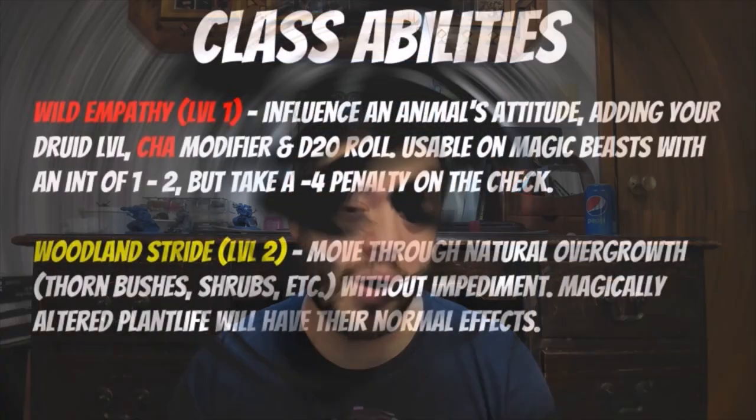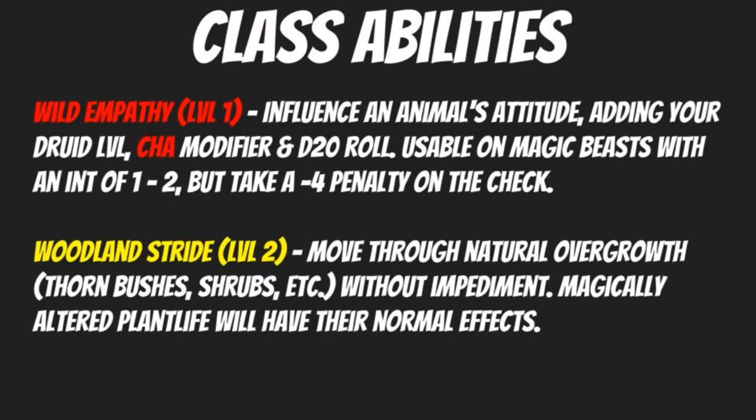At level two, we get Woodland Stride. You move through natural overgrown terrain without impediments — thorn bushes, shrubs, and any kind of overgrowth like that. Magically altered plant life will have their normal effects, however. This is a great way for you to lose pursuers, but it's only outdoors in a natural environment. A lot of adventures do take place in the great outdoors, but this is somewhat limited in its usefulness depending on whether your DM leans into it.